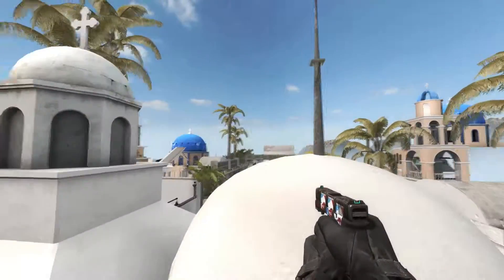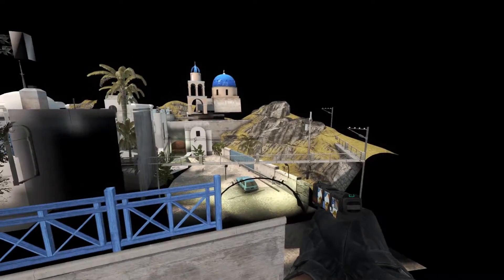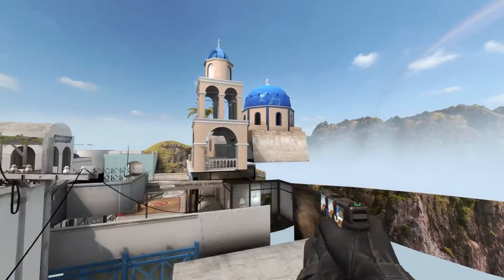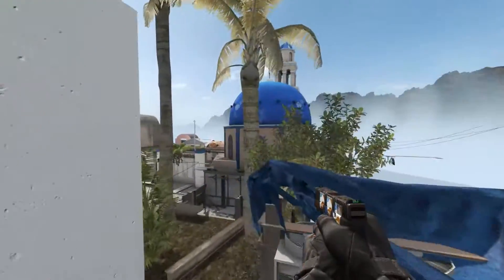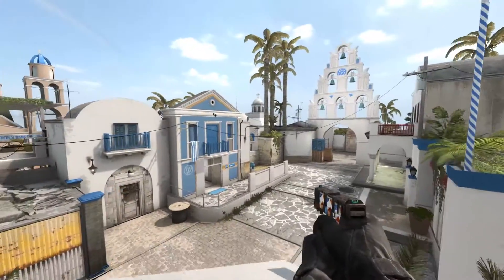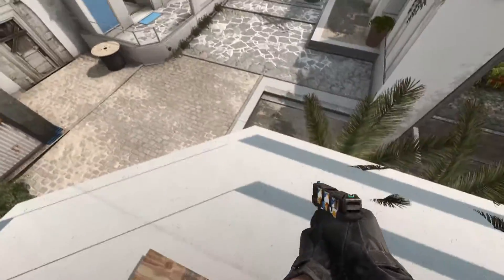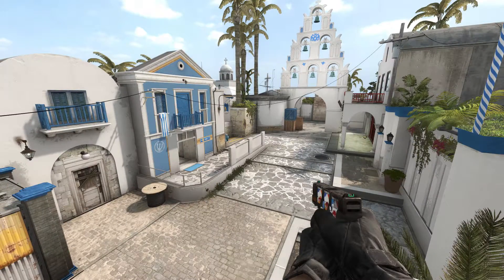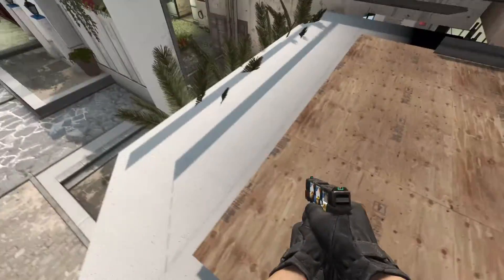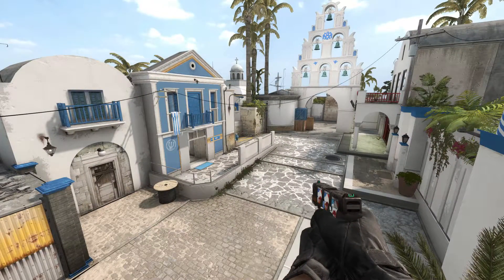If I hit V, I'm noclipped and can fly anywhere on the map. For example, up here — though this isn't really ideal because the skyboxes look nice and you usually want the skybox in your screenshot. I'd say like this is a nice place where you can see the whole map — looks like a nice overview spot. I hit V again to stop, I'm now stuck in this position and can't move — this is where I want to take the screenshot.